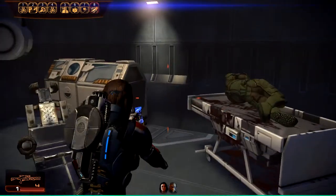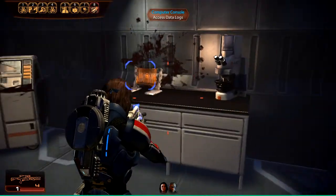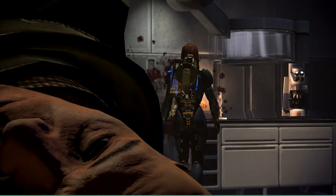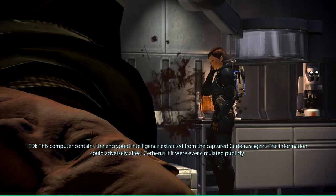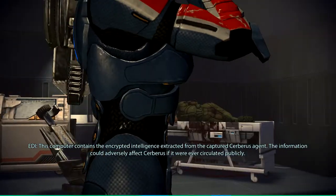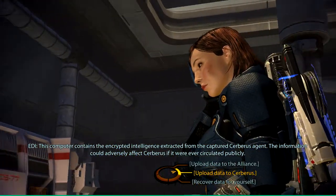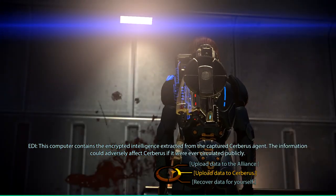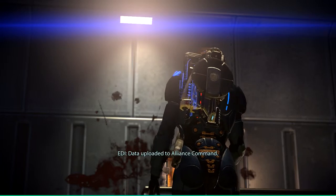I guess this is the Cerberus operative, but we already read the logs and knew that he was dead, so let's access those data logs. This computer contains the encrypted intelligence extracted from the captured Cerberus agent. The information could adversely affect Cerberus if it were ever circulated publicly. Well, in that case, let's give it to the Alliance. Data uploaded to Alliance command.